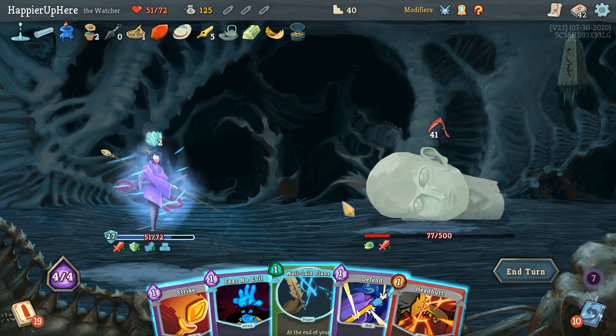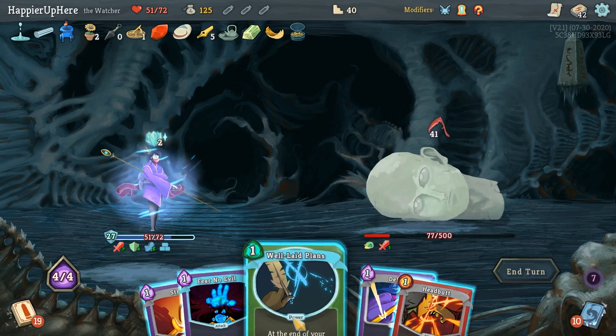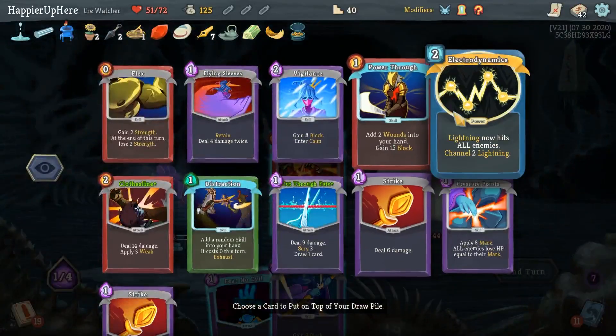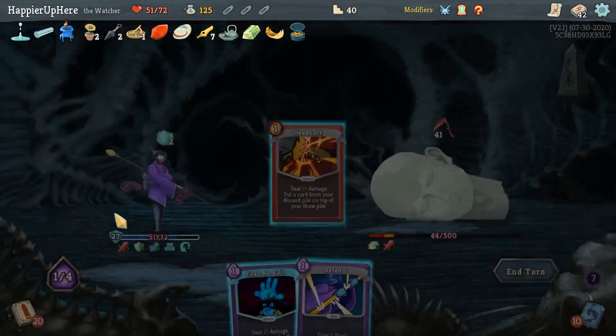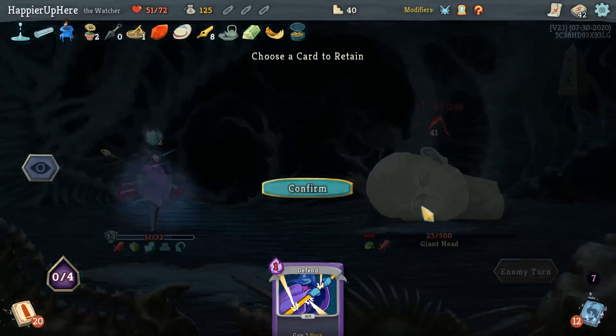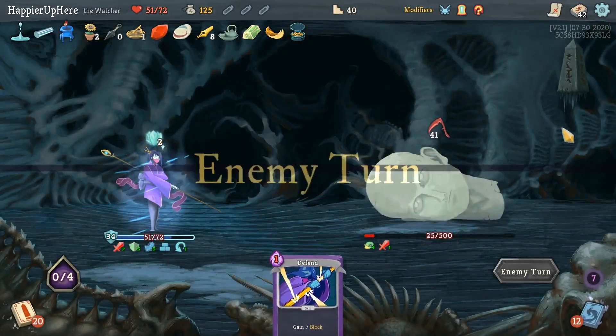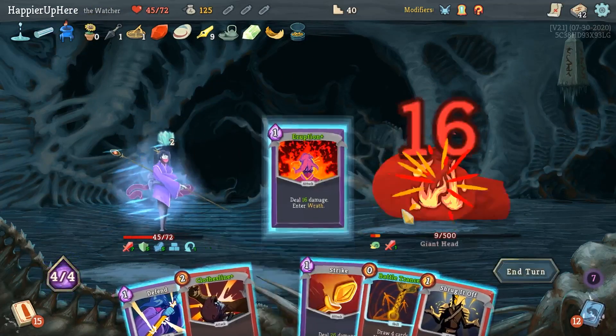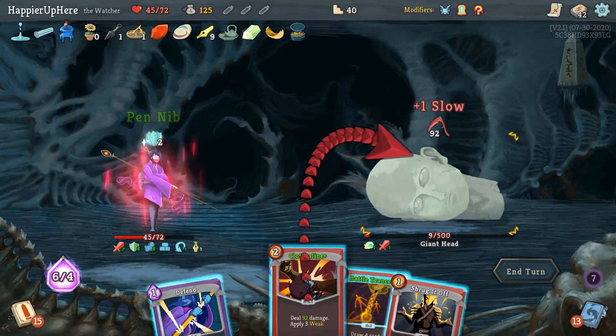Another 41 - he's not weakened anymore unfortunately. Well-it-Plans, Strike, Headbutt - let's do Clothesline and then Fear No Evil. I'm reasonably close to killing but this would have been very difficult to perfect even if I didn't take any damage at the beginning.